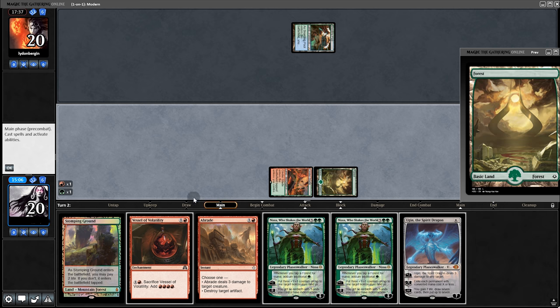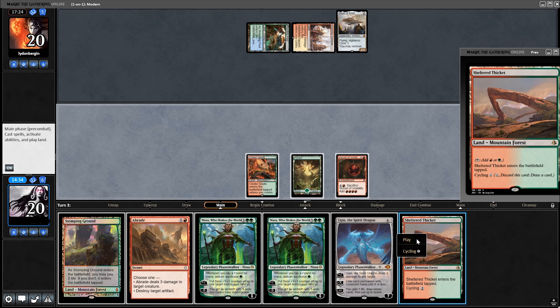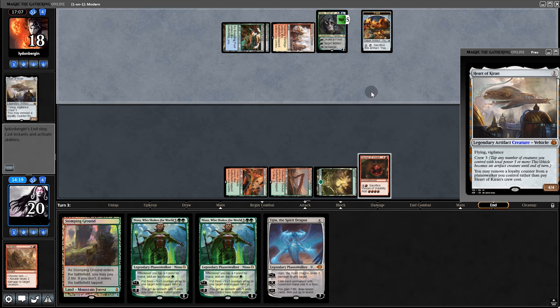No turn one play from opponent, yet they still kept their hand — they must have something good. Arcturine. Perhaps we'll kill it, but for now we pass back. They play Oko — fine. But we'll abrade it and risk the Spyglass.